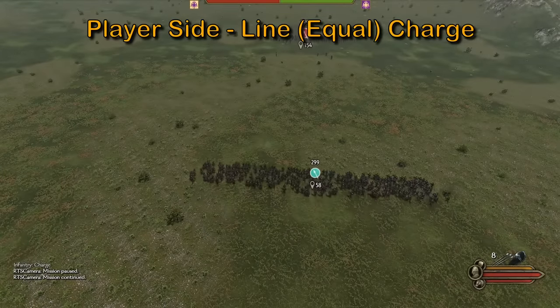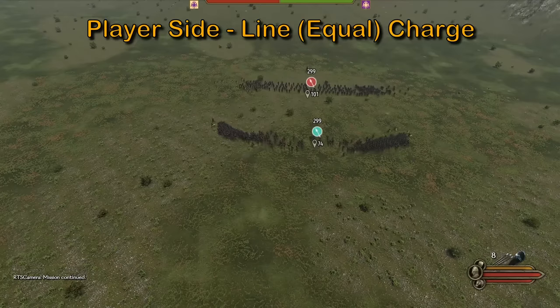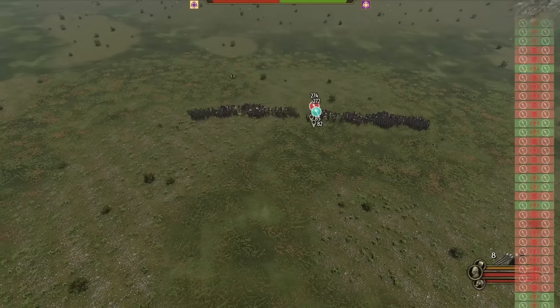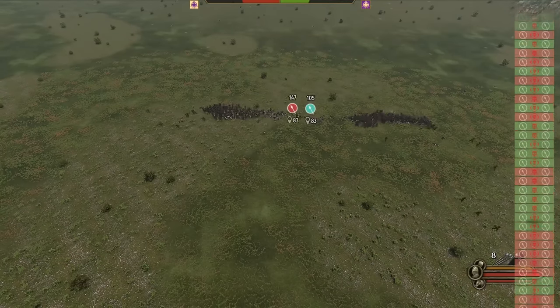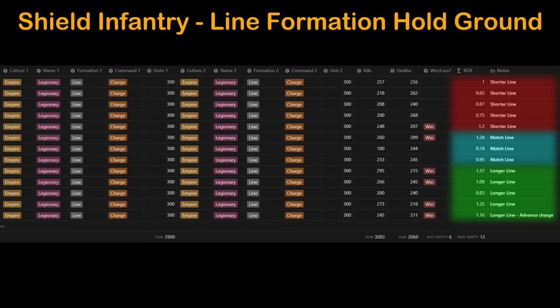Finally, we use equal lengths and charge command from the start. Here you can see exactly why adding advance is incredibly important — the line groups up on both ends with a very thin middle and gets completely stomped. Looking at the data: shorter lines when charging is bad, matching length lines will be a coin toss, and having longer lines has a massive advantage.